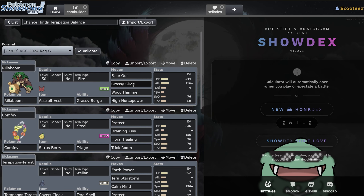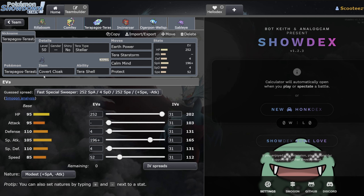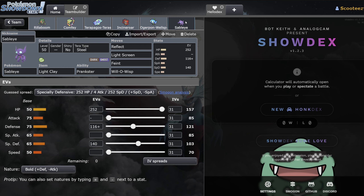The next team we're going to take a look at is Chance's Terrapagos Ghost Balance team. It has a pretty standard balance core: Rillaboom, Incineroar, and Water Ogrepawn — the stock standard Fire-Water-Grass balance that's been incredibly good for basically all of Regulation F. Then we have Terrapagos Ghost, obviously a legendary Pokémon that's very good right now, plus Comfey and Sableye, which are two very interesting picks.